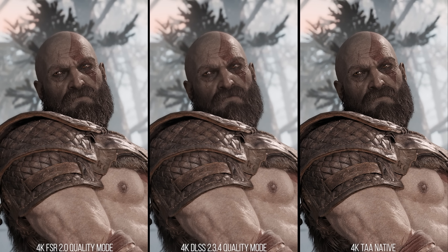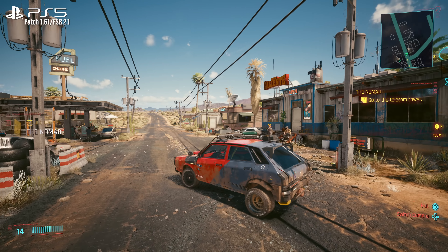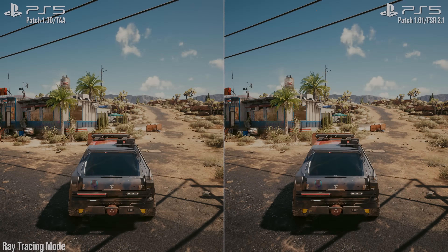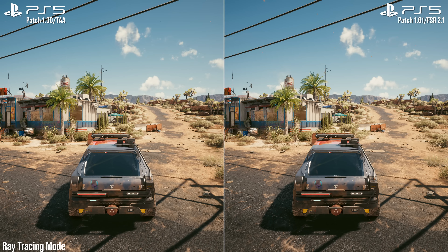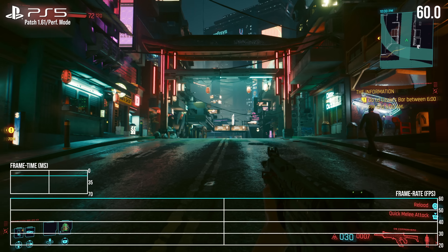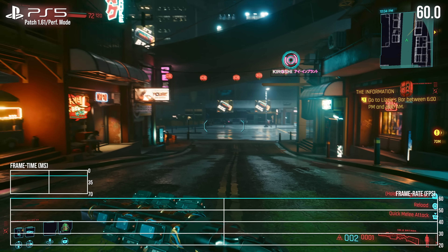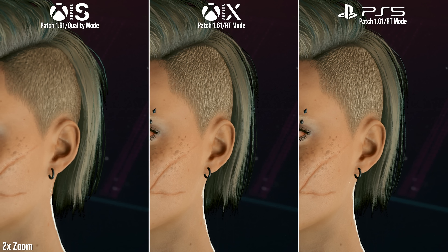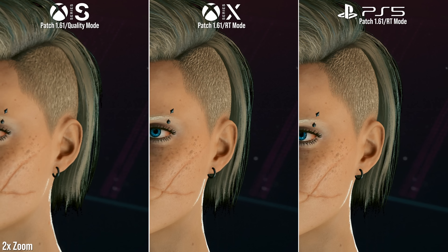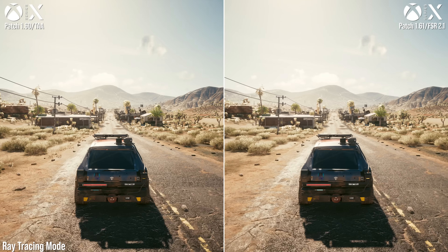For a detailed explanation of FSR and how it compares to other upscaling techniques, be sure to check out Alex Battaglia's excellent God of War video comparison. In short though, FSR, or Fidelity Super Resolution, is a smart upscaling technique designed by AMD, rivaling Nvidia's equivalent DLSS. It allows developers to achieve better image quality when scaling a low resolution, like 1080p, up to 4K. It attempts to recreate a 4K pixel structure using data from current and previous frames, and in doing so, FSR also potentially allows for better frame rates by letting developers natively render at a lower resolution and then lean on FSR to improve it thereafter.